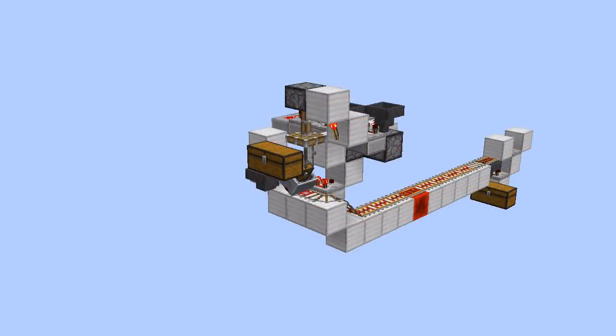A number of existing minecart loading station designs will use the minecart as a buffer, and as soon as a certain percentage of items get into the minecart, it will get sent on to its ultimate destination. This means that the system could have fully emptied the input chest, but the minecart has not reached its buffer limit and so it will stay in the station. This property might be perfectly fine if you have your minecart station attached to an automatic farm that is producing the same item over and over again, but I'm going to show you an application a little later in the video where this property becomes a downside.